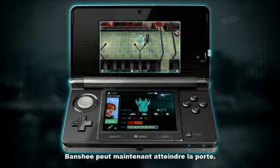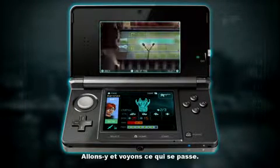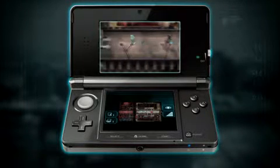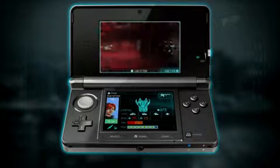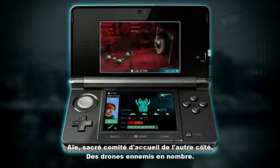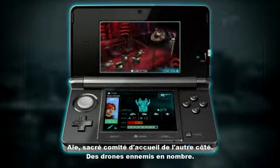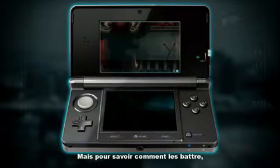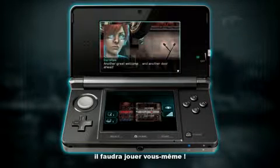Banshee is now clear to get to the door. Let's get up towards the door here and see what happens. On the other side of the door, we've got a whole load of trouble — a lot of enemy drones. But to find out how to beat them, you'll have to play the game for yourself.